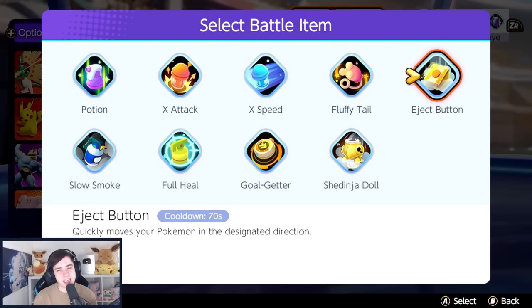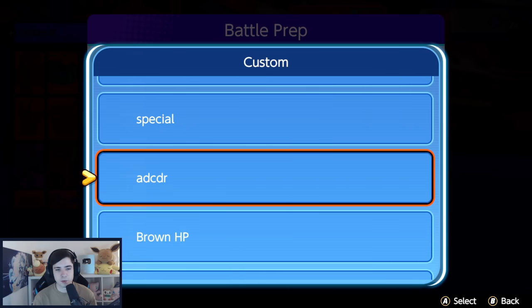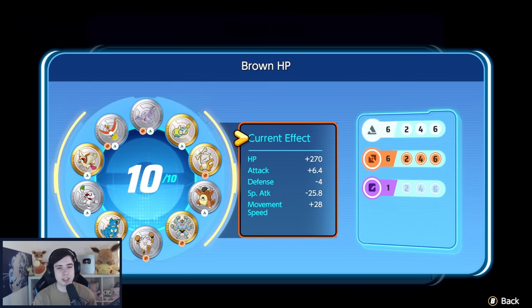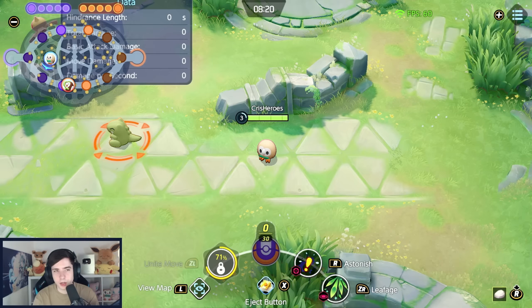For emblems, we go for any attack minus special attack page. You don't even have to go HP — you can stack as much attack as you want on this page as well. Then six brown and six white emblems. We start the game off as Rowlet.